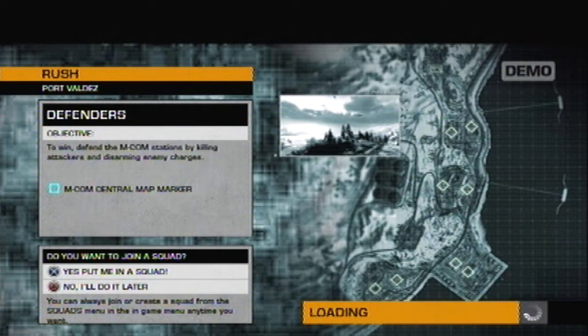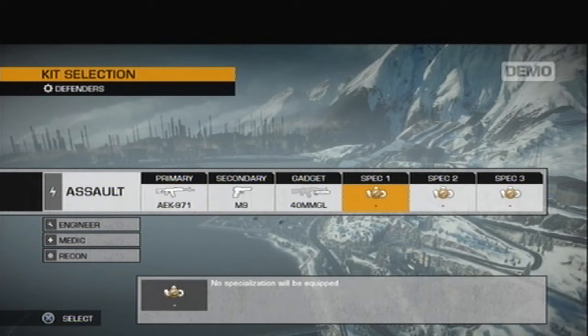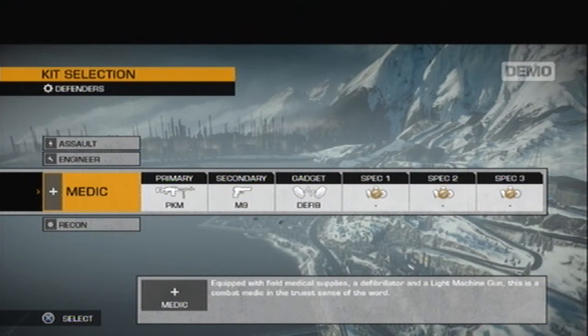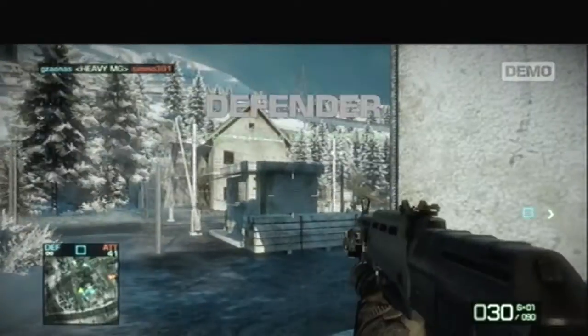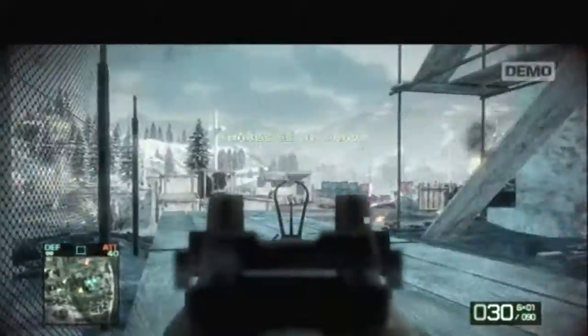There are two sides: a defender and an attack side. We're going to start the game on the defense side. You have four classes: assault, engineer, medic, and recon, each with associated weapons. I'm looking at a really tiny screen so you can probably see them better than me.